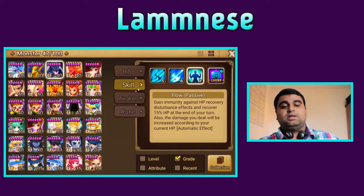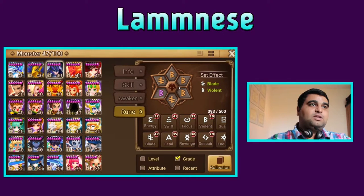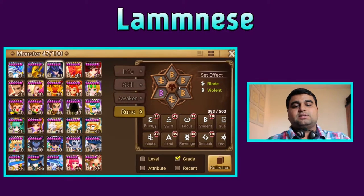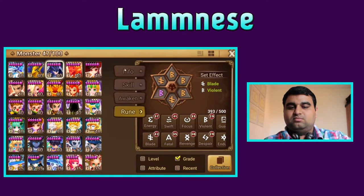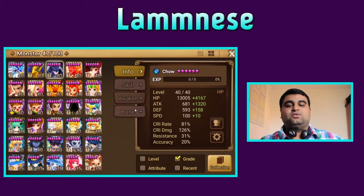First off, why don't I use like one Fatal set and then Energy set? Because I think it doesn't matter if you want to build Chow as attack or HP type monster - you will always build him Violent. I think no other rune set is good, because you need the procs. If he doesn't proc, he will just stand there and do nothing. You can see he has like no HP - it's 17k and he has a bonus 1.3 attack.